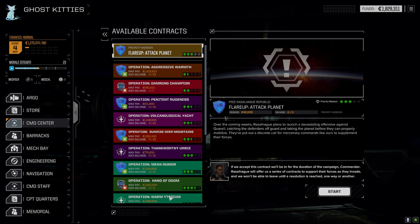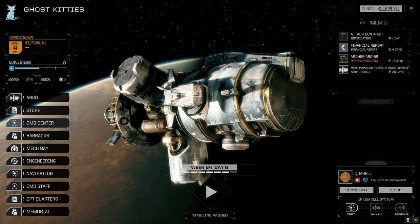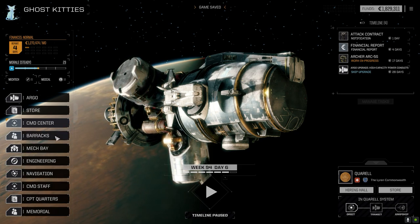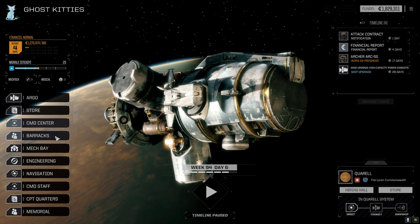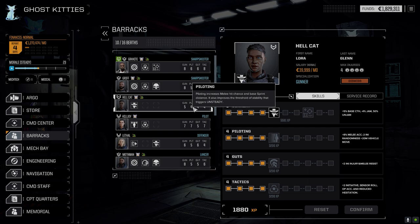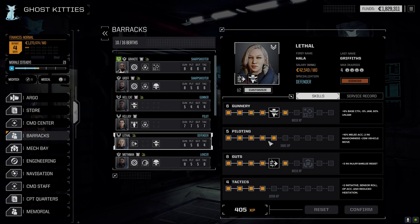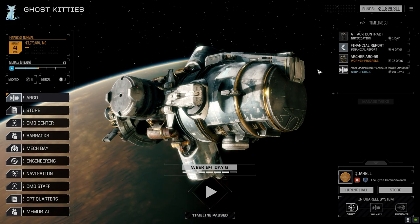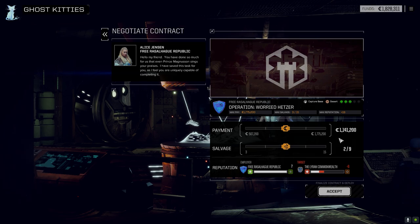It's a three skull planet so I'm hoping we can find some higher difficulty missions. We got an attack notification with one day, so we have a day to do something. I checked the pilots - no one really has enough for skill ups. I did add a point to piloting for Hellcat and Lethal on their vehicle pilots for the extra vehicle speed. Let's wait that one day and see what they've got for us.